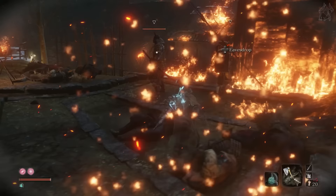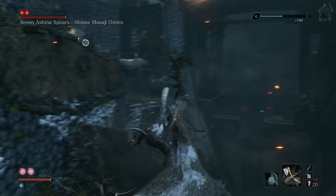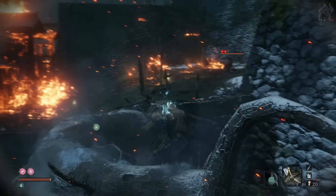Once you backstab him, instantly run away to the nearby tree branch and grapple across the gap. Keep going until Shume's health bar has disappeared. What we will do now is what all good ninjas do — stealth into the shadows and backstab him to take away his first health bar. Some lesser gurus prefer to puppeteer the bodyguard and watch them fight, but that's not a guaranteed way to get rid of his first health bar safely.